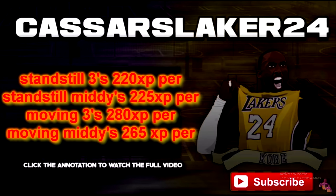Before I show you the shooting badge method, here's a rough estimate — about 90-95% accuracy on how much XP you get per shot. Standstill threes get you on average 220 XP per make. Standstill mid-ranges get you on average 225 XP per make. Remember, every time you miss one you get less XP. Moving threes — so fadeaway threes from anywhere on the court — give you 280 XP per accurate hit. Moving mid-ranges give you on average 265 XP per make.